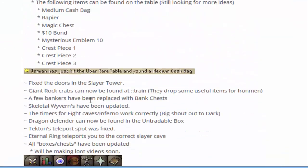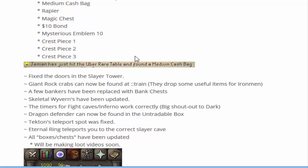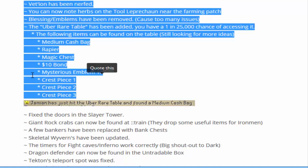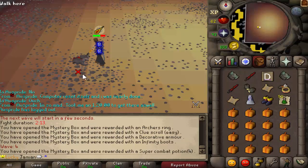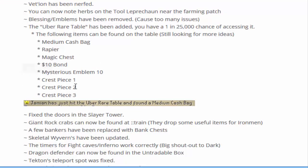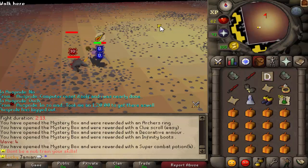The last thing is the uber rare table. There is now an uber rare table, very similar to the normal rare drop table. You have a 1 in 25,000 chance of getting any of these items: medium cashback rapier, magic chest, 10 dollar bomb, mysterious emblem, and crest pieces. If you put all three crest pieces together you can make the shield, and if you smash the shield you might get some donor points. The chances and amounts you can possibly get are pretty high, and they are tradable.